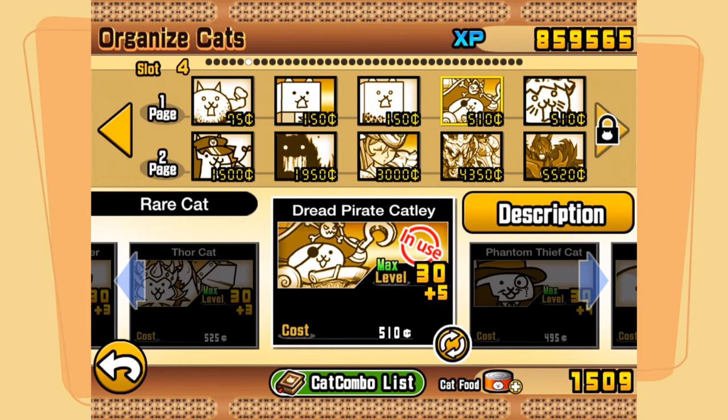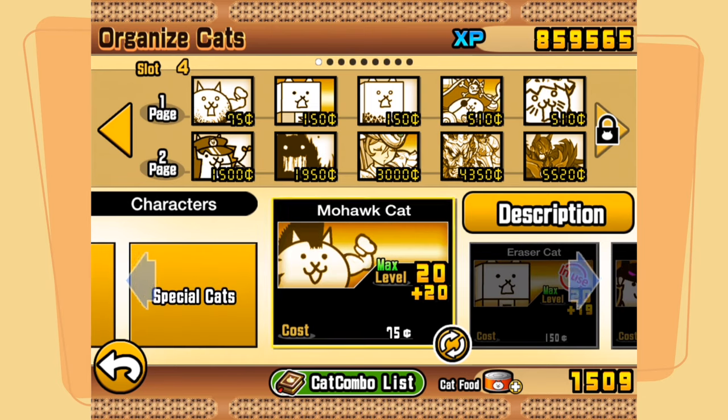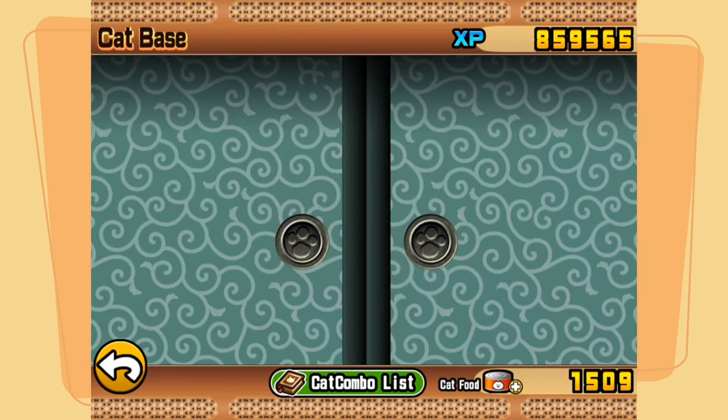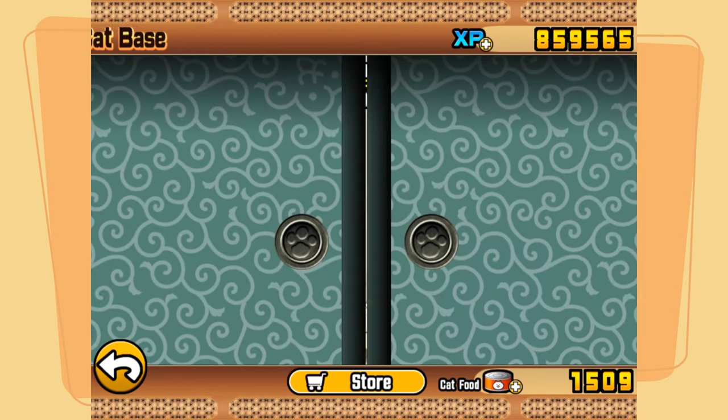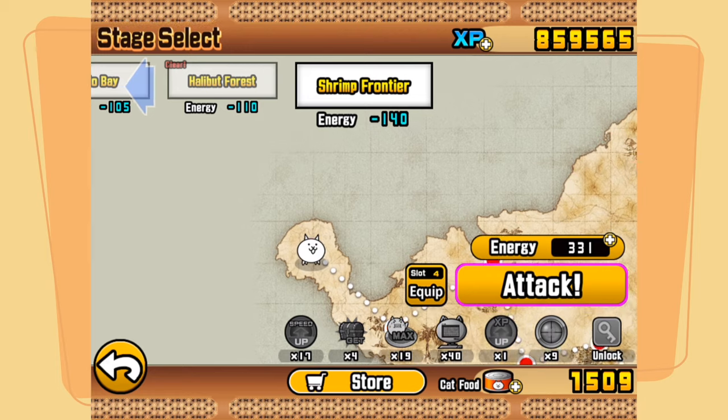We're back at it again with our general deck, but this time of course we have our beautiful true form pirate cat. We're going to see what he does and how he looks doing it. Let's go to the final stage of three stars of Sushi Island and see how he does with our general deck.